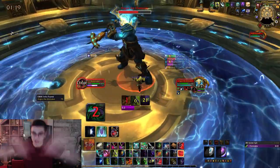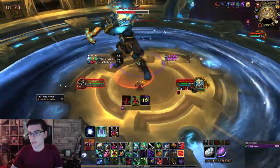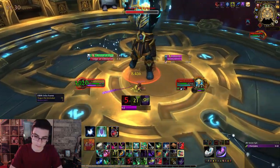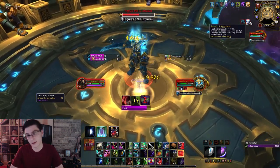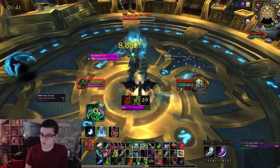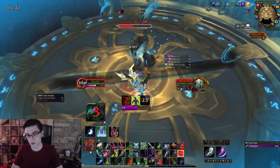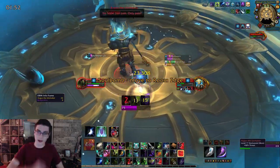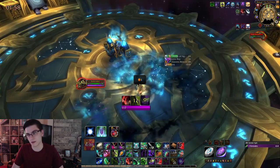Once he gets to 70%, you're going to have all this lightning crap going around. There's a big circle — don't stand in it. He'll then be pushed into Phase 2, which ends at 40% health. This is pretty much the same thing as Phase 1, but actually a lot easier because of the Avatar of Aggramar buff you get. This is going to double your health, so there's really no way you could die here. All you're going to want to do is push the boss to 40% health.